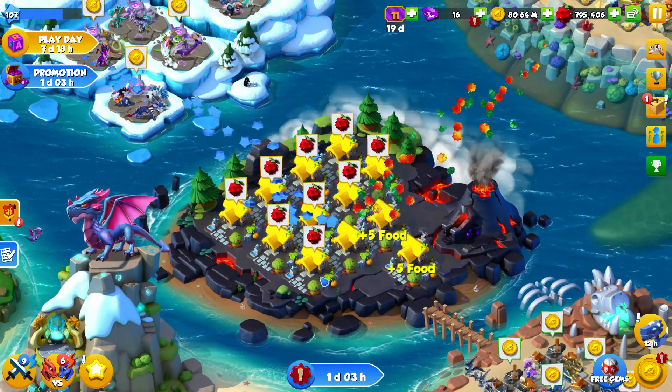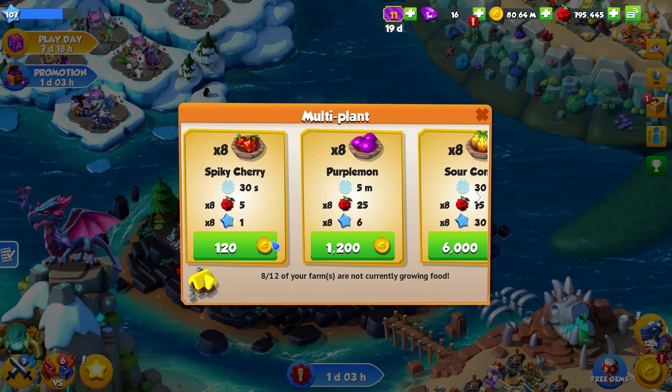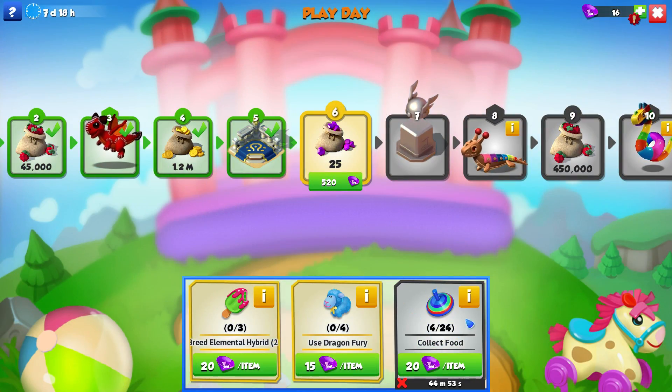First let's collect our food and breed these guys for the breeding elemental hybrids quest. I really do love the fact that you can just do all the collecting gold by putting in spiky cherries. It's gonna take a while if we can only collect four every 50 minutes or so, but you know it is what it is.